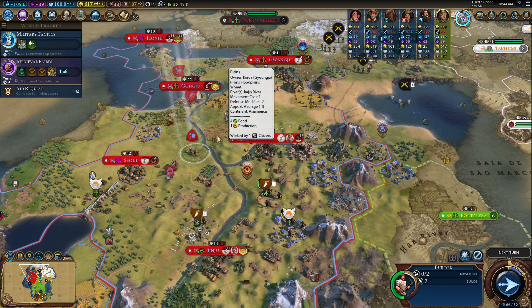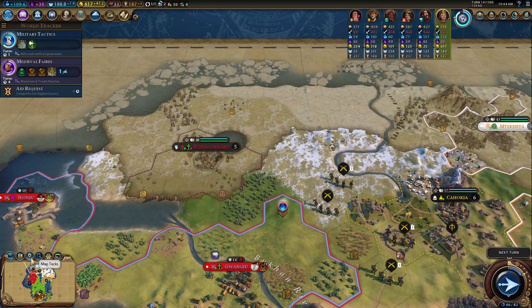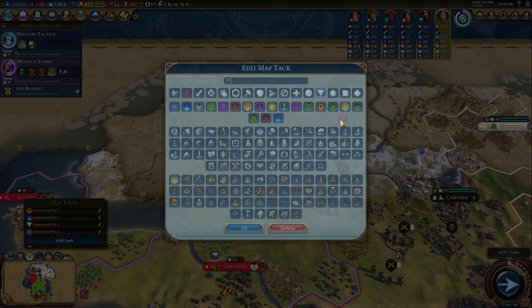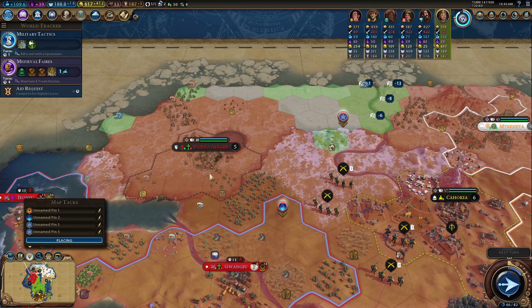In today's episode, I'm going to do a few things. We're going to get this whole farm setup going so we can build some proper tempo in these cities. First things first, we are going to consider setting up a couple of cities here. One city is going to go here, one city is going to go right about here.